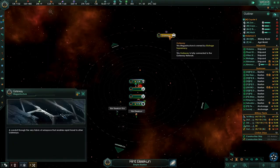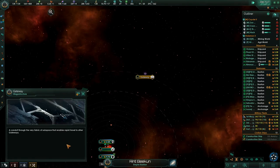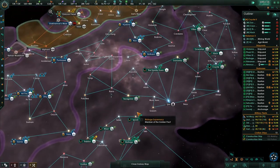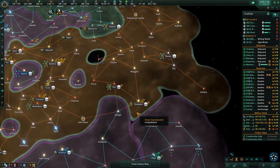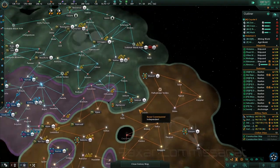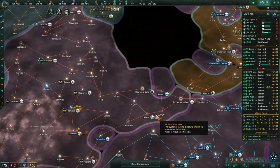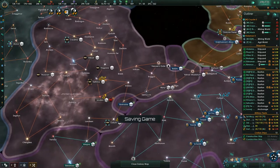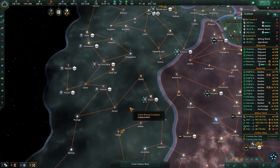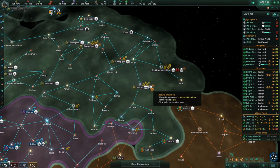Look at this gateway — it tears through the very fabric of subspace to enable rapid travel to other gateways. So that's a problem — having gateways is a problem. You have to choke point those things and be prepared for it. I don't see any other gateways among our enemies now. Once everybody starts building gateways, then it becomes chaos.